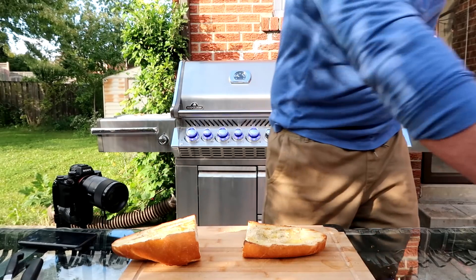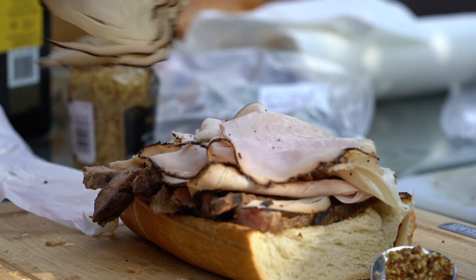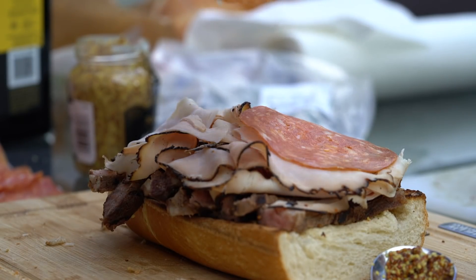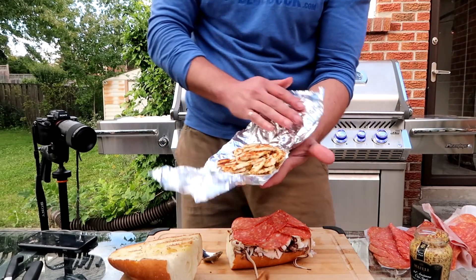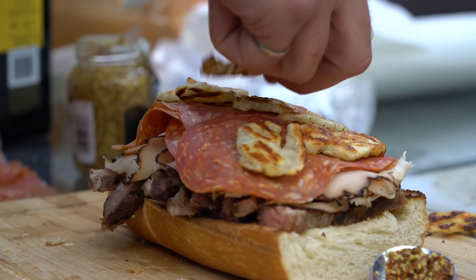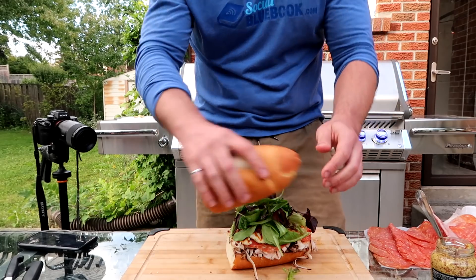We're gonna take our bread and start with a little bit of mustard — spread that all around there. We're gonna layer steak right here. Montreal smoked turkey — layer that on. Our spicy salami — a few slices. We're gonna go ahead and grab our halloumi and just put that all on top. A bit of greens, and then we're gonna close it off.